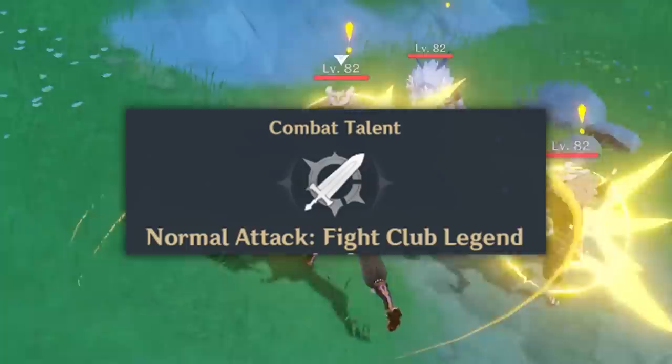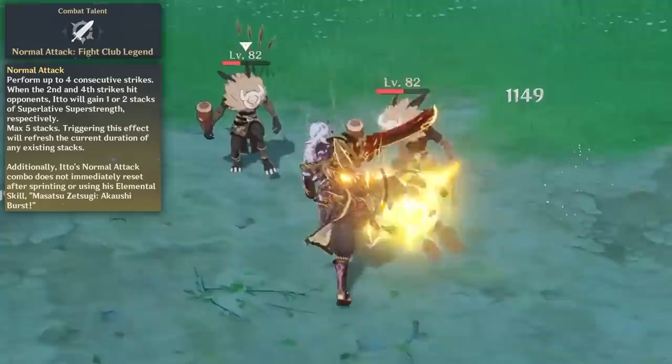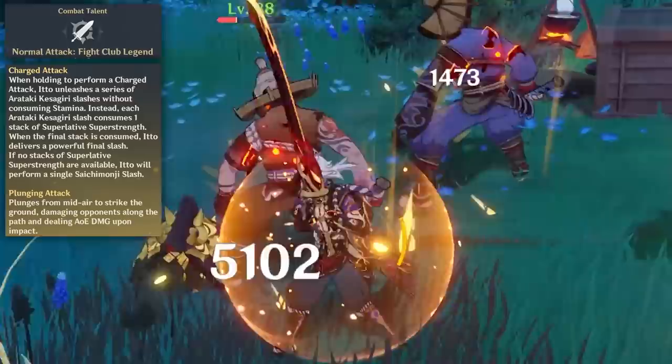Before we get into Ito's elemental abilities, we're going to talk about his normal attack because that's a big part of his kit. You can't cancel Ito's normal attack combo with sprint, jump, or his elemental skill. When Ito hits his enemies with his two-hit and four-hit normal attack, Ito will gain a stack — we'll call it the stamina stack. Ito can have a total of five stamina stacks.